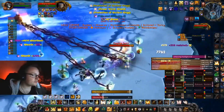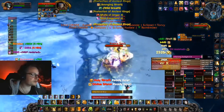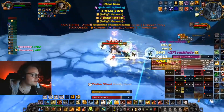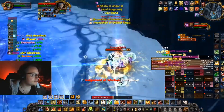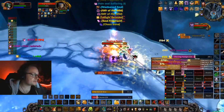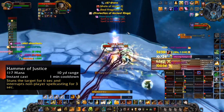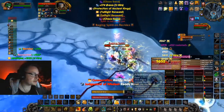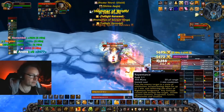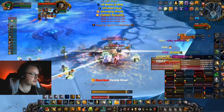Hand of Freedom, Sacrifice, Salvation, and Protection are all spells capable of saving the raid in specific circumstances. Using them wisely will distinguish a proper paladin from a poor man's paladin. As is using your stuns in several fights — such as Lady Deathwhisper Heroic, where the raid might need a stun or a Repentance more than your damage.